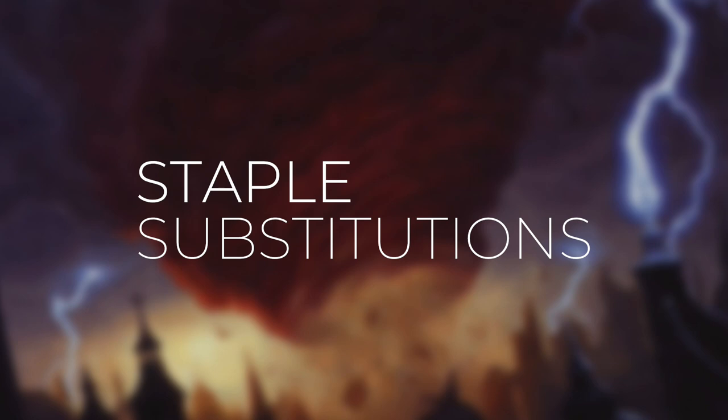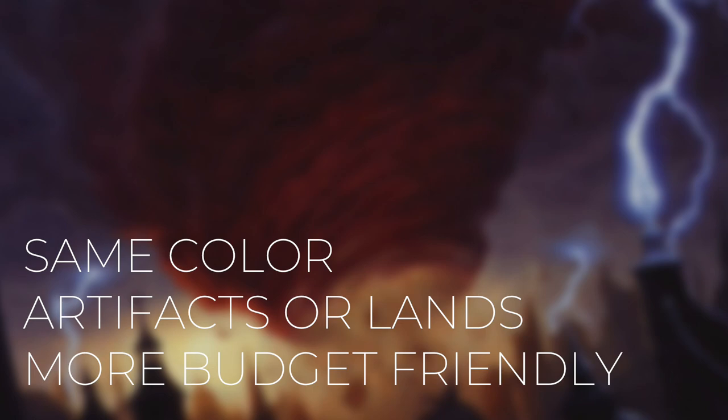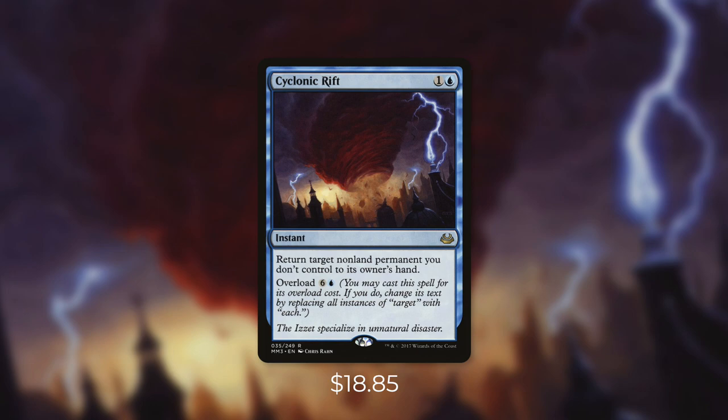Today let's go over some staple substitutions. The Commander format has plenty of great staples, but some can get a bit expensive. So for some of these staples, it might be a good idea to have a budget alternative in mind. For these alternatives, I'm only going to be considering cards that can be used in the exact same deck as the staple. So they either have to be the same color or they have to be an artifact or a land. And these alternatives are going to be significantly cheaper than the staple.